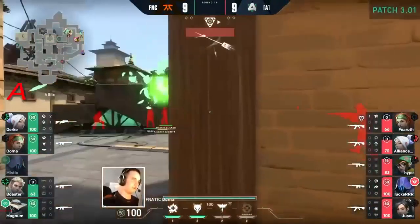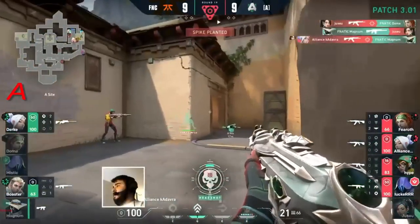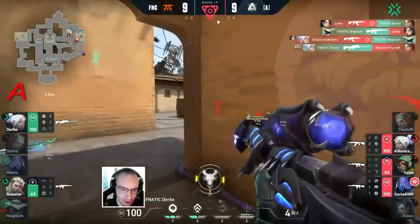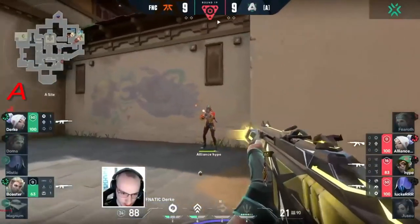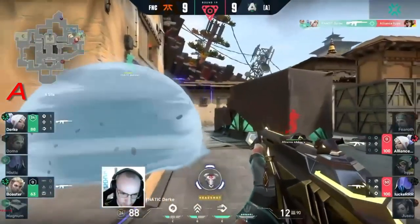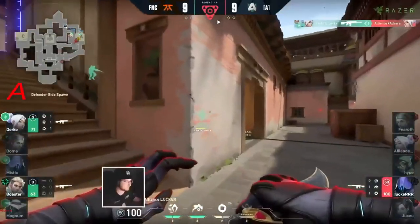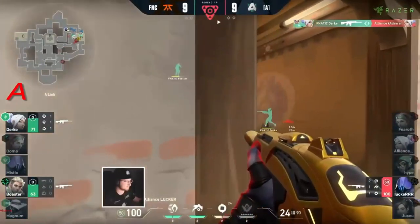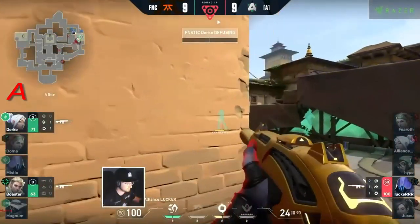A little bit of a worrying aspect that he can be taken out that easily. This gives them a slight advantage taking the site, and Doma is the point man — eliminated. The refrags are coming in again and again, but once Dirk could fall — same goes for Boaster as he's swinging around — finds another triple, secures the quad as well. Dirk is on fire, but Lucker is knocking on the back door any second, and Dirk is realizing Boaster is here to support.